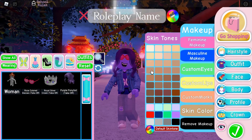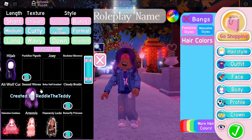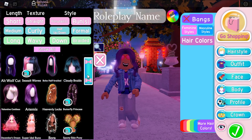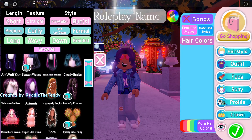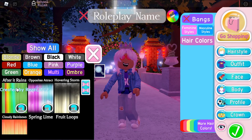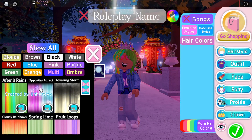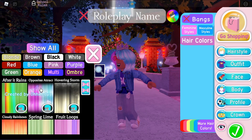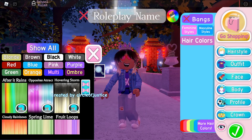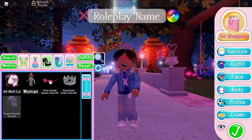Let's go make this outfit. I want to pick a hairstyle — not Valentine Goddess, that doesn't seem very casual. What about Old Wolf Cart? I feel like that can work. After It Rains — oh that's cool. Opposites Attract, I really like that one. Maybe Hovering Storm — okay, we have to wear that one, it looks really really good.